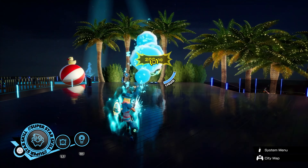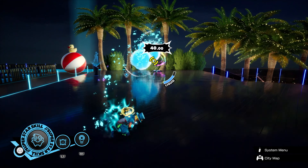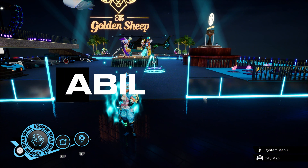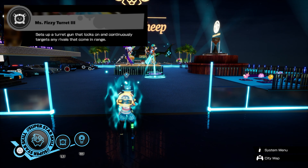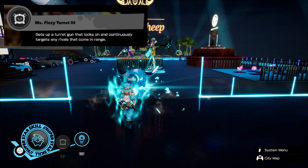Keep in mind that the farther you are with the burst, the harder it is to hit all your shots. Moving on to Tonix's abilities — her first skill has her deploy Mr. Fizzy Turret 3.